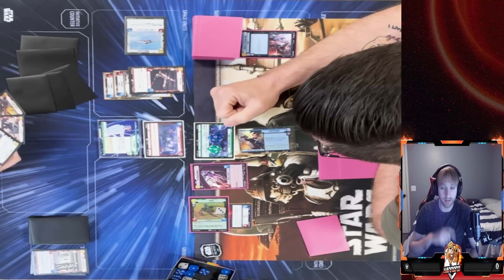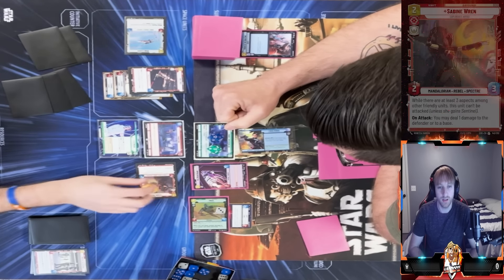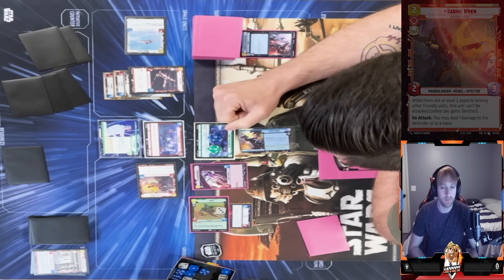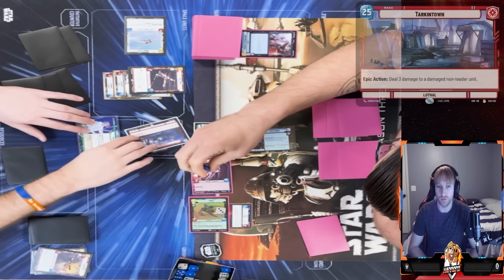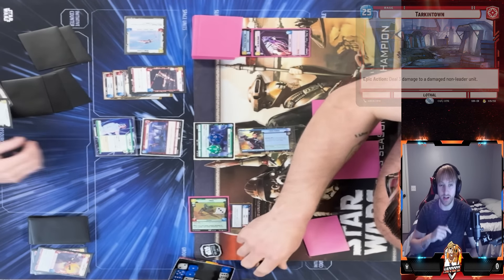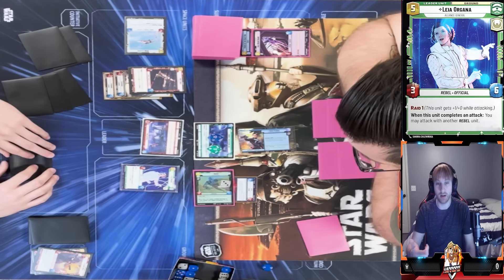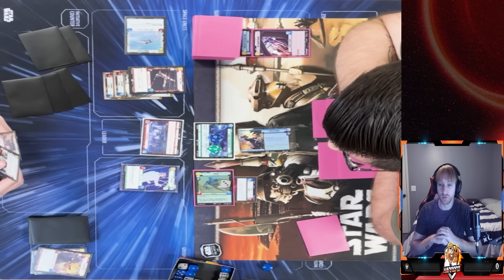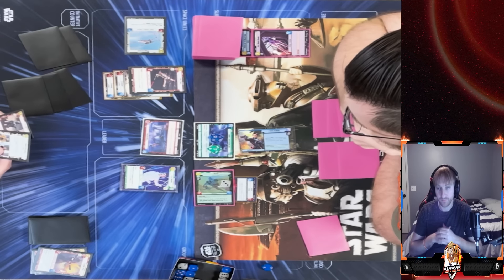He swings with his Cell Block Guard into Sabine, and then I use Tarkin Town on his Cell Block Guard immediately to get it out of there. He takes the initiative, so without the Sentinel there I bring out Leia and apply pressure — Rook can't use his ability on leader units. I attack into the base with Leia, who has Raid 2 because of Red Three.